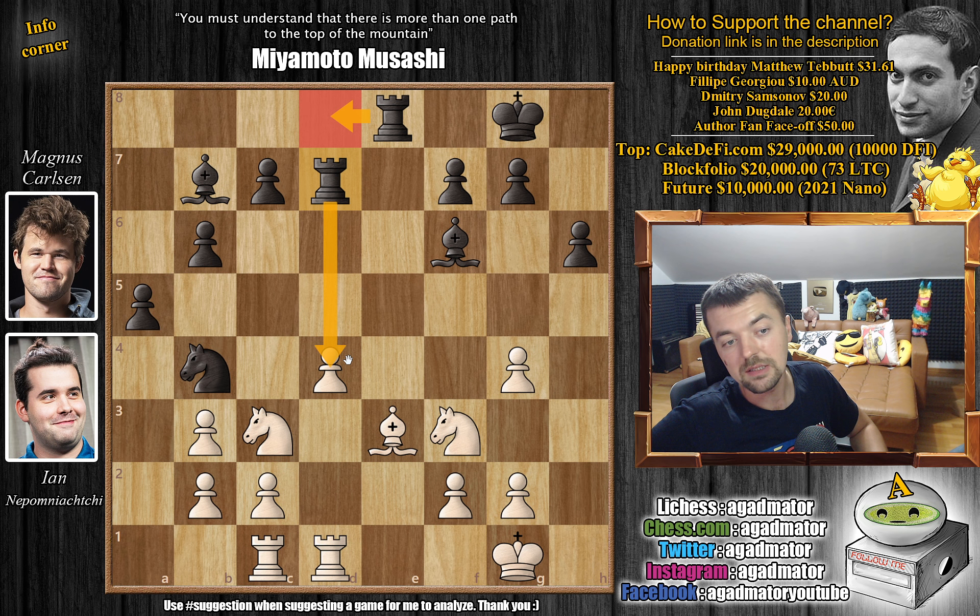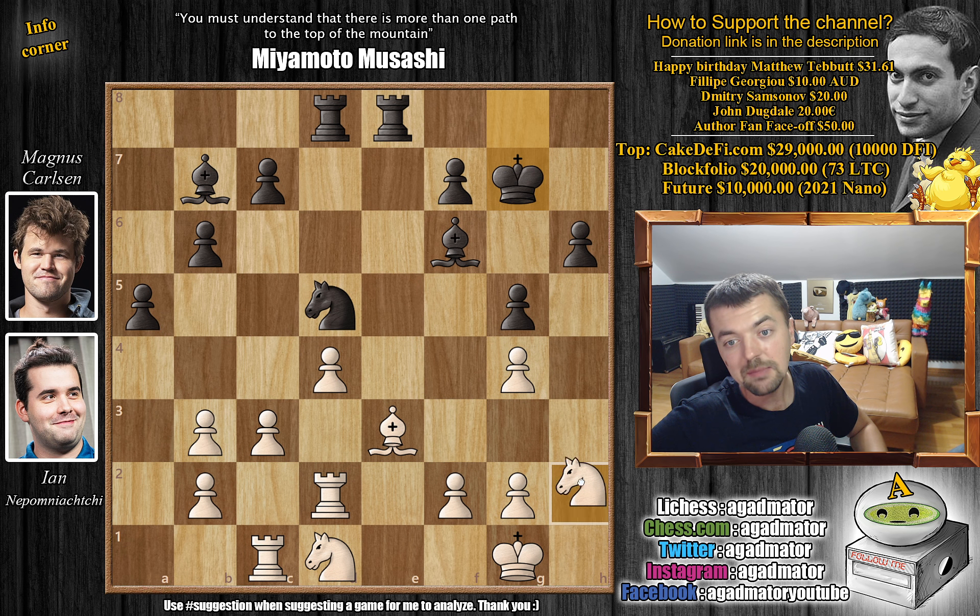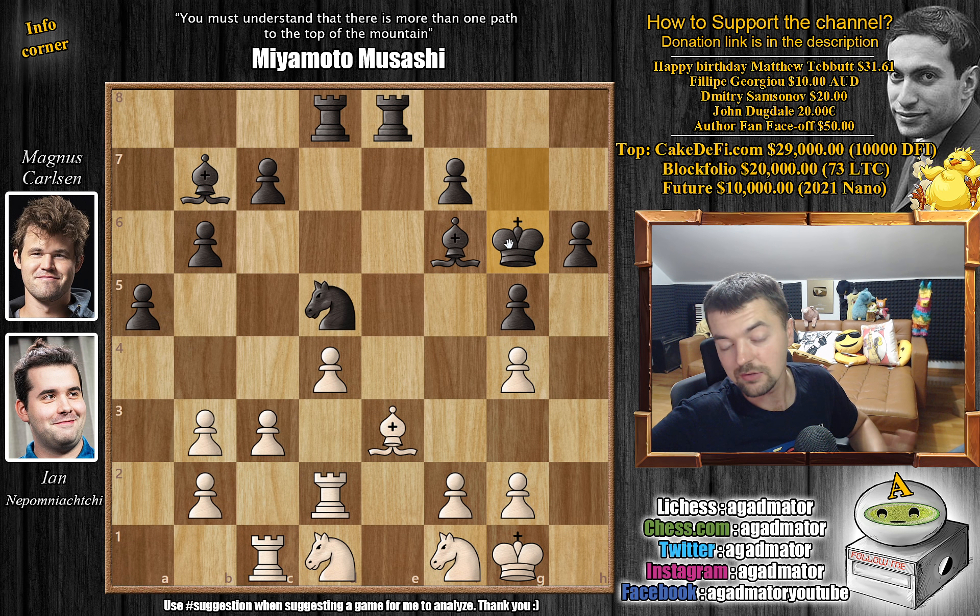Now Magnus plays g5. We have knight to d1, and rook d back to d8. We have c3 chasing away the knight. Knight to d5 and knight to h2. We have king to g7, bringing the king into the game. Knight to f1 and now king to g6 by Magnus — this is how deep into the game you have to bring your king for maximum activity. We have f3 and now h5. Magnus wants to open up the h-file and maybe get some action if he doubles rooks there.